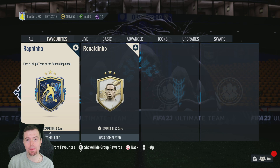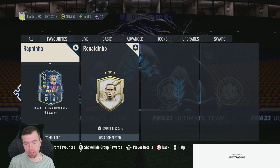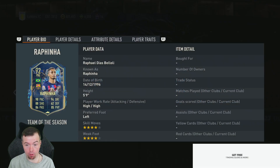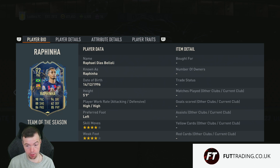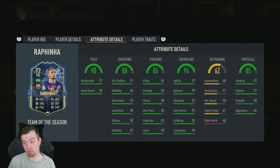Today we have the Team of the Season SBC for Rafinha. This is basically the first La Liga TOTS of this year — if you didn't get Rodrigo, here's a cheaper alternative. 98 overall right winger: 98 pace, 88 shooting, 86 passing, 94 dribbling, 64 defending, 85 physicality. He's 5'9", high/high, left-footed, 4-star/4-star, and can play right mid or right winger.